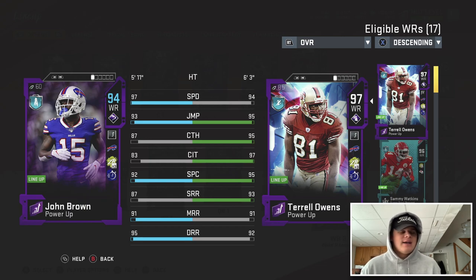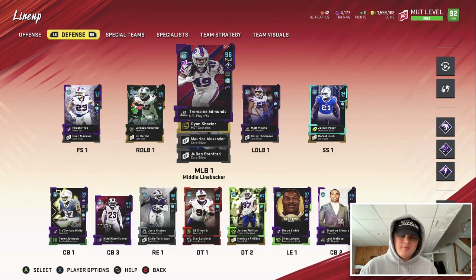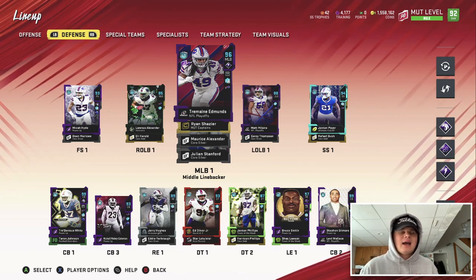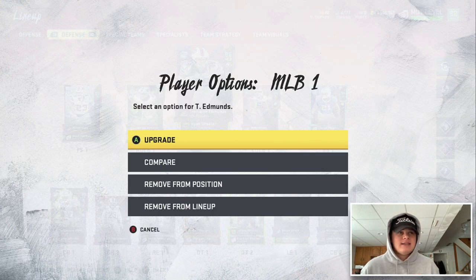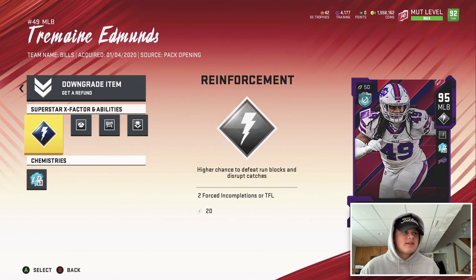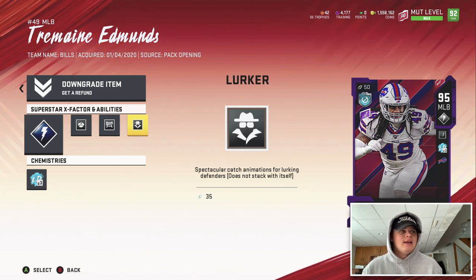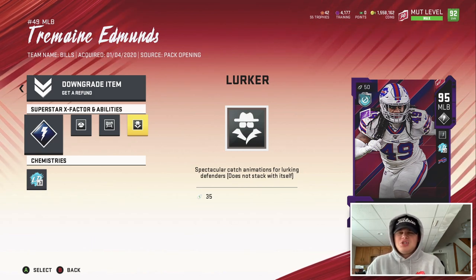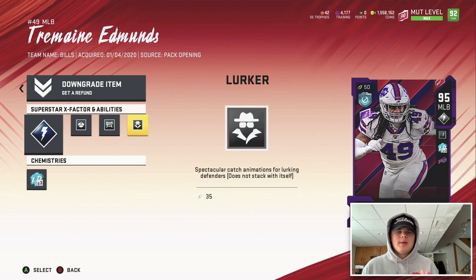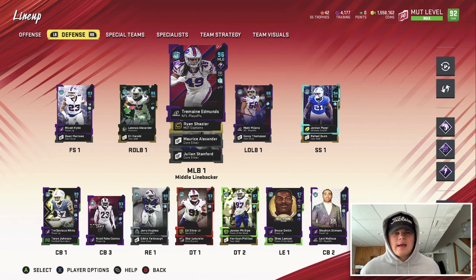The cornerstone of our defense — probably the most important piece — 96 overall Tremaine Edmunds, NFL Playoffs edition. I user this card almost every single play on defense. Reinforcement X factor, Enforcer Tier 1, Tier 2 Tackle Supreme, Tier 3 Lurker — added onto a 6'5" middle linebacker with 90 speed is just unmatched. It's literally ridiculous — he'll go up and catch a ball like Julio Jones.